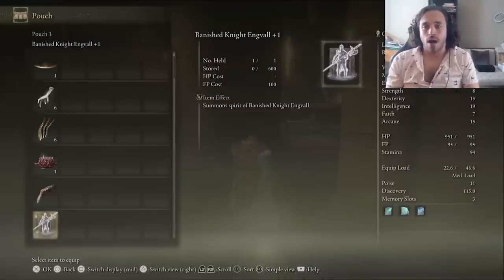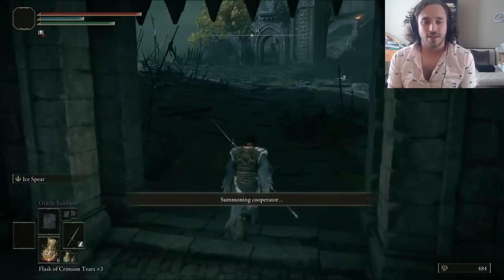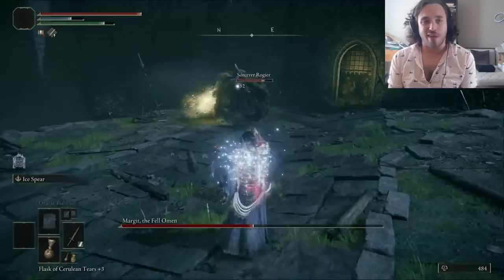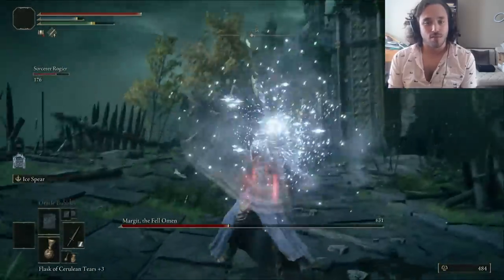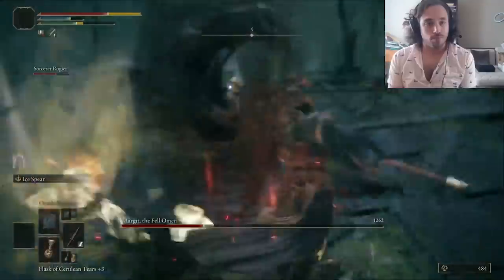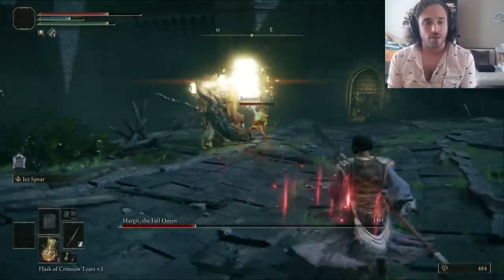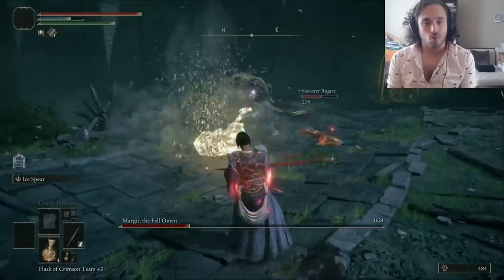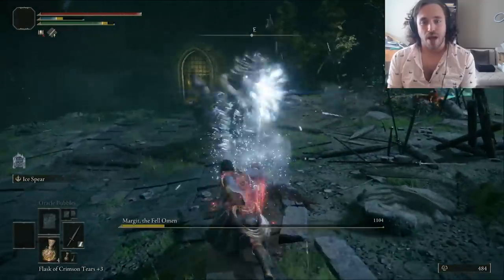We don't have enough mind at the moment to summon Aangval, so let's just go fight Margit instead. I brought in Rogier, which gives Margit a touch more HP, but it's not a big deal. When we apply Frostbite, that means he's gonna take more damage, so it kind of balances out. This also goes pretty well, but Margit is often considered Elden Ring's first boss, and we are over two hours into the run, so the fight individually is great, but it really should be, considering how long it took to get here.